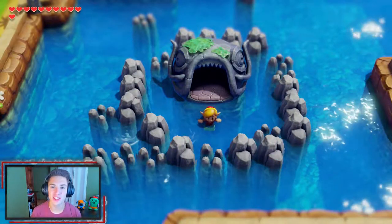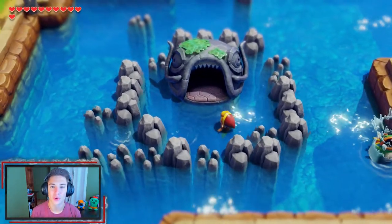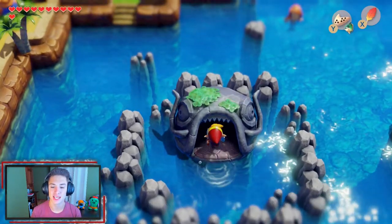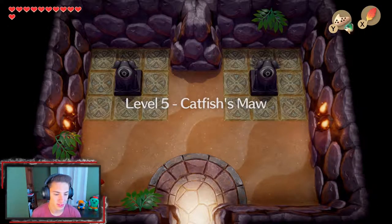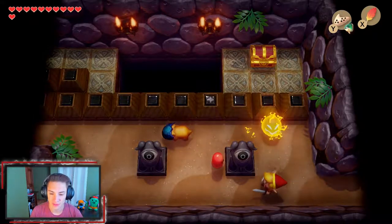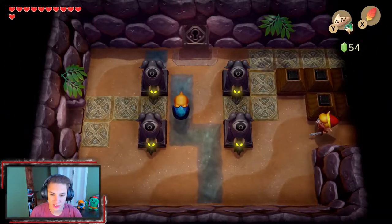In the last episode, we actually finished up the color dungeon, which gave us the red outfit — our new red male. Now we can hit twice as hard. In this episode, we're going to be heading into our fifth dungeon and obtaining our fifth instrument. This dungeon is called Catfish's Maw. So this is the fifth dungeon and we're going to have to figure everything out and complete it.